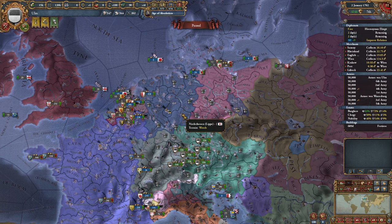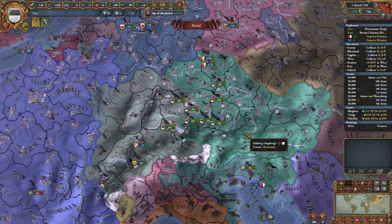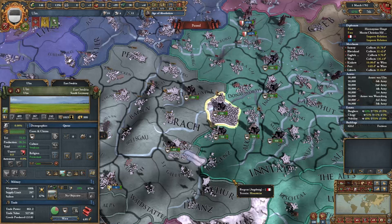Except for the fact that we can't just leave Ulm at less than a thousand development when I have the easy opportunity to fix that problem. After making most of my subjects very angry, we can see that Ulm's total development has ended off at one thousand and nineteen. That's probably by far the most developed province I'm going to create for a very long time, and I'm glad we actually managed to get Ulm to a thousand dev.